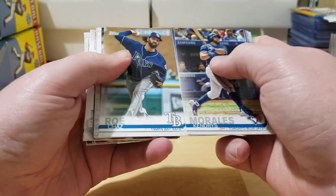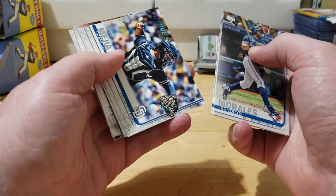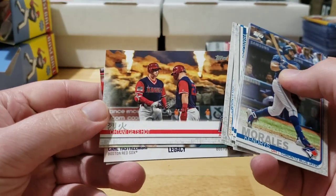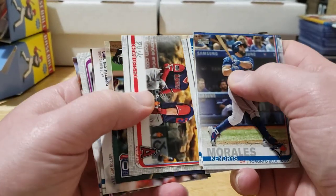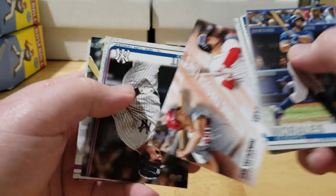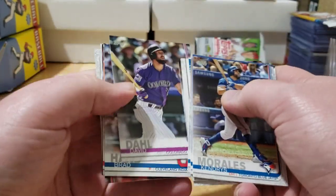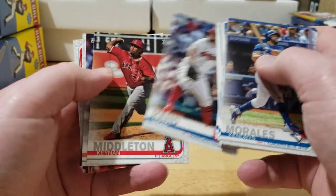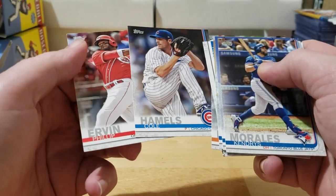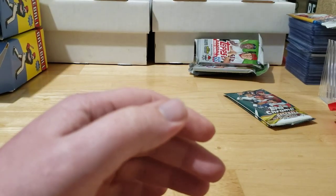Still hoping for one of the big rookies. We got Chaz Roe, Marco Gonzalez, Francisco Mejia Future Stars — always thought that was a neat card — a little Trout-Ohtani, Edgar Martinez, Stroman and Benintendi, Luke Vogt, David Dahl, Brad Hand, Middleton, Keon Broxton, Hamels, and Philip Ervin. Nothing crazy coming out of those 2019 Series 2 packs.